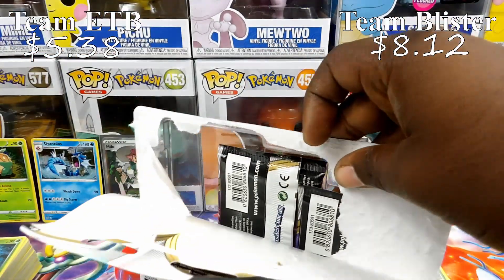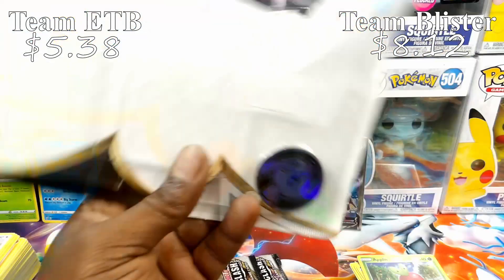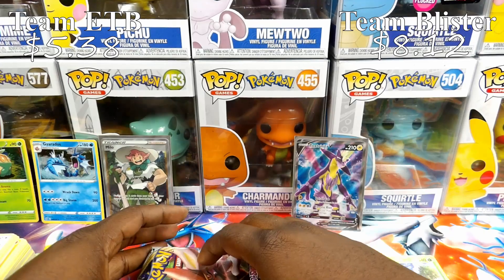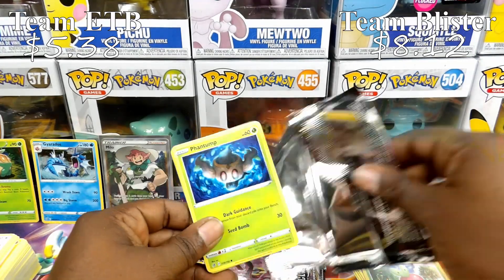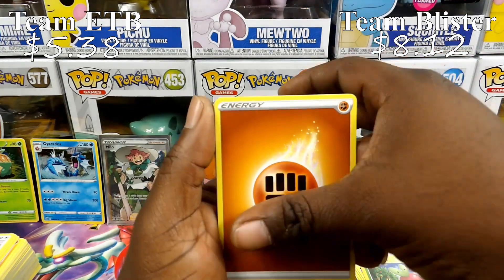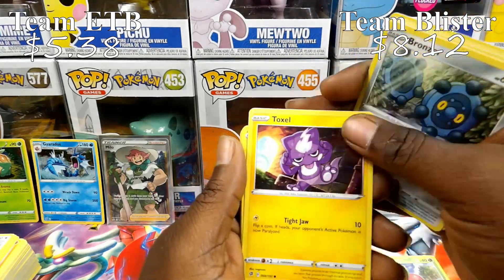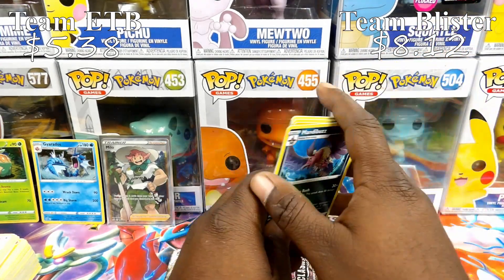Last three Rebel Clash packs — of course you get your Umbreon coin once again. I'm still rolling Team Blister Pack, not changing. We'll check the values at the end of the video. Pack contents: Stufful, Luxio, Durant, Phantump, Bronzor, Toxel, Applin, Galarian Duraludon, Xatu, and Mandibuzz for the rare.